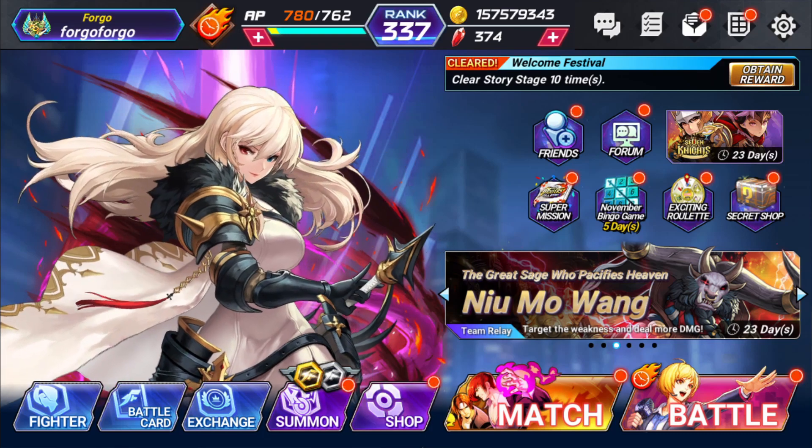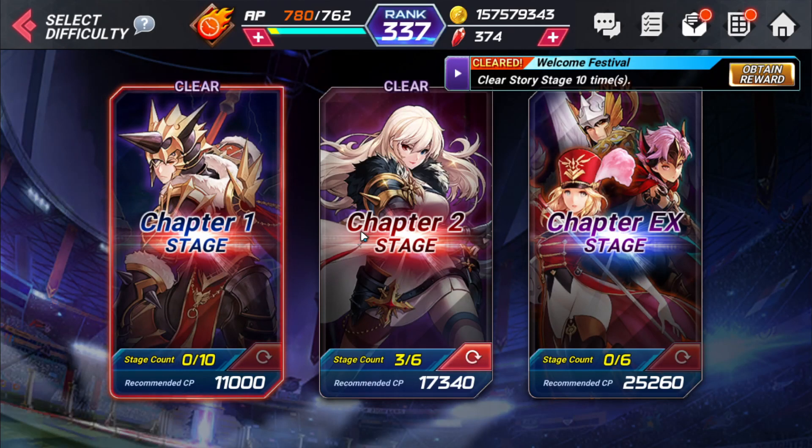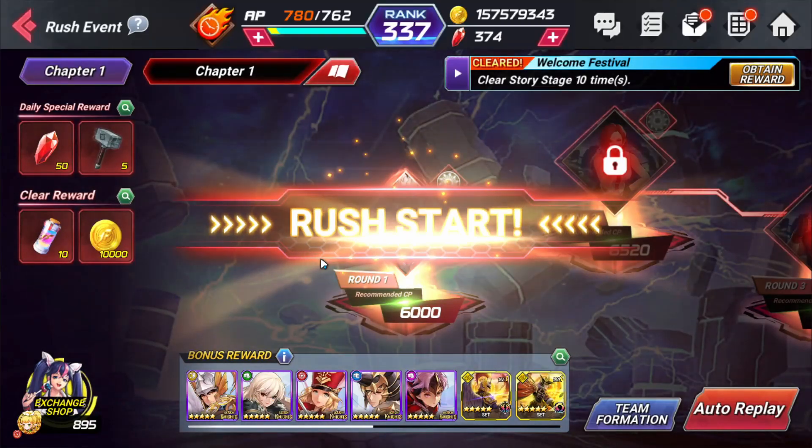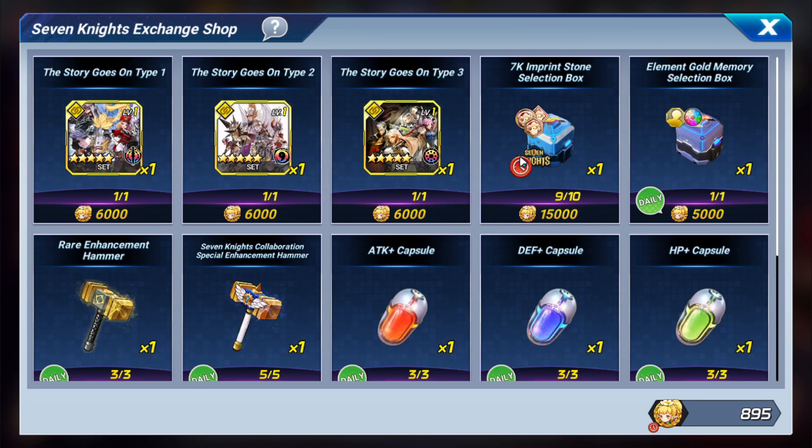Hello everyone, this is Forgo and today I want to talk about the Seven Knights imprint stones and answer the question of whether or not you should get them, and which ones you should get for whatever character. We'll be able to get these imprint stones in the exchange shop from the rush event every day, so you can get these tokens and hopefully get some of these imprint stones.